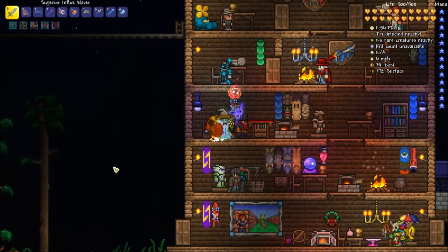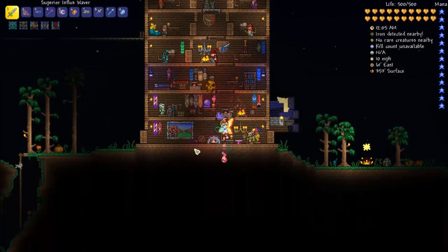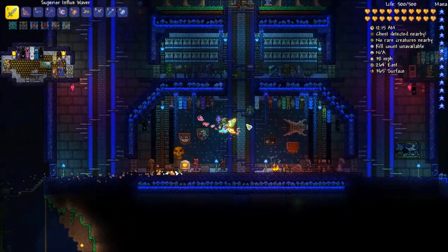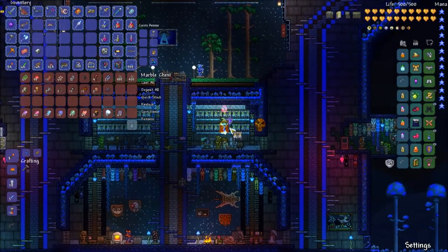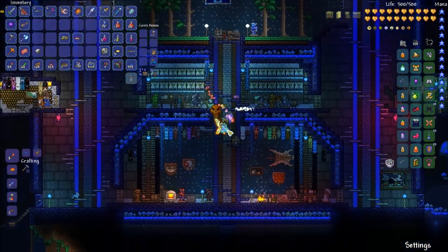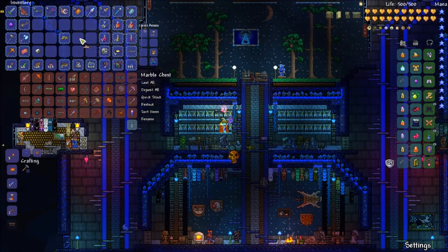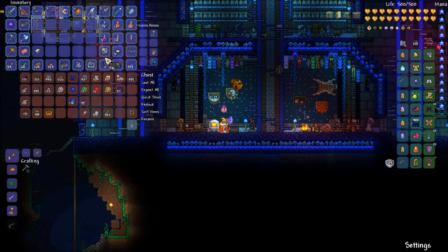Hey, what's up guys, Muley Skull here, welcome back to Terraria episode 93. When we left off I showed you how to beat the dungeon guardian - I wasn't as efficient as I could have been, so I did it wrong. Anyway, today we're getting back to building, something I'm decent at - that's arguable. I'm gonna put the wasp gun away.